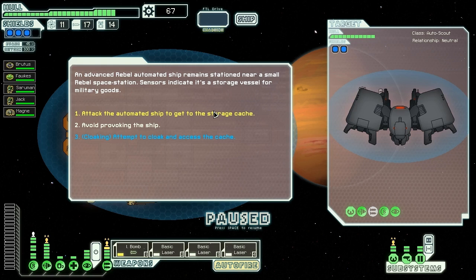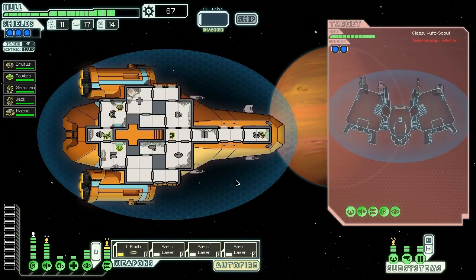We may as well try it. I'm not entirely sure what happens if you cloak past it, but we're just going to fight them anyway. We've got nice powerful stealth shields — so do they, but so do we.